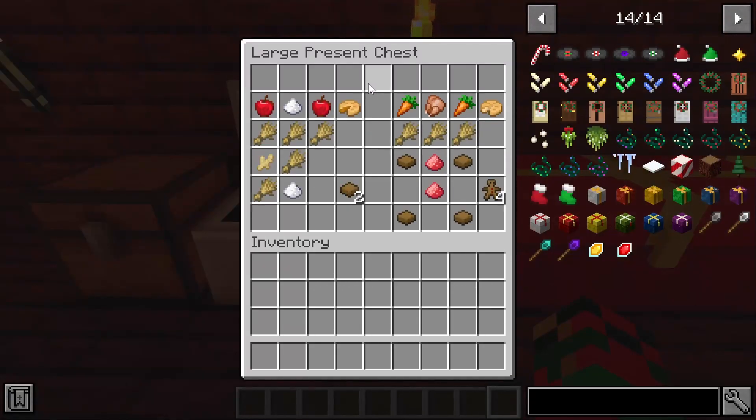Next we have some of my favorite treats: pies. We have an apple pie and a chicken pot pie. For the apple pie you need two apples, one sugar, and three wheat. For the chicken pot pie you need two carrots, one cooked chicken, and three wheat. The cool thing is you can put the apples and sugar or the carrots and chicken in any formation in the crafting grid and it still counts — a really cool detail.